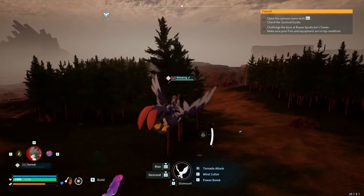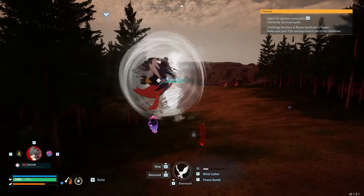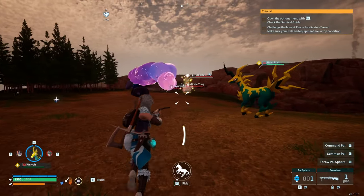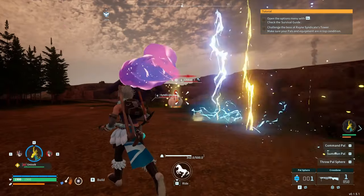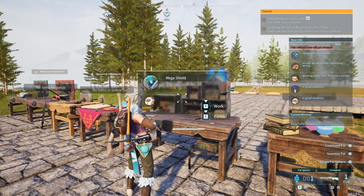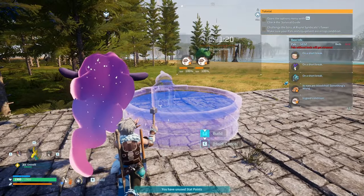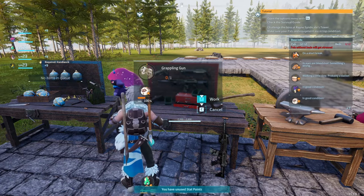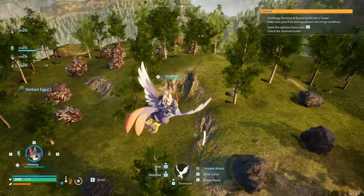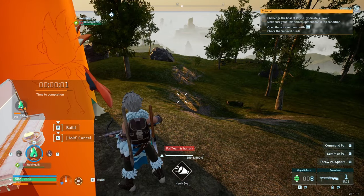I made myself a crossbow and found my first shiny — would you believe it? Look at this little Chikipi in the distance. In my lovely excitement I got out my Univolt, not realising that it has a broken attack. After my frustration was over I decided I was going to make myself a Mega Shield. My pals needed a hot tub so I delivered, and we also built ourselves a grappling gun, put down our first breeding area, and then scouted a new base location for our metal, moving everything over.